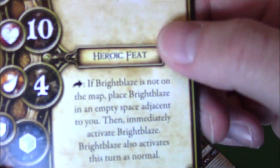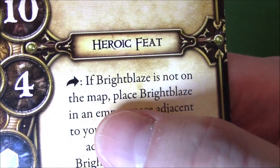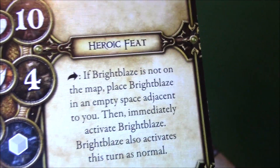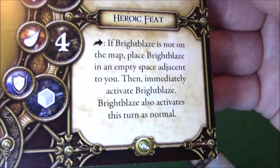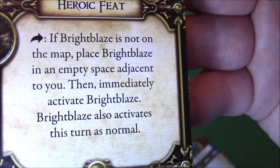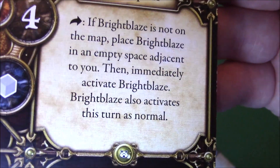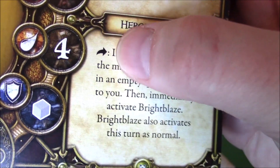Let's take a look at her heroic feat. As an action, if Bright Blaze is not on the map, place Bright Blaze in an empty space adjacent to you — that covers the case where Bright Blaze might have died. Then immediately activate Bright Blaze, and Bright Blaze also activates this turn as normal. Why would you not want to do this? It does take an action to use, but Bright Blaze has a movement of 5 with 6 health, so he could be a real distraction.